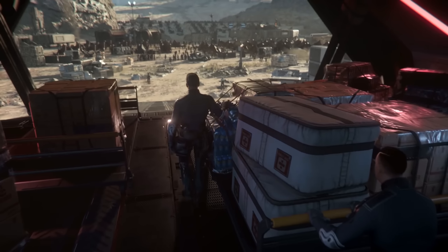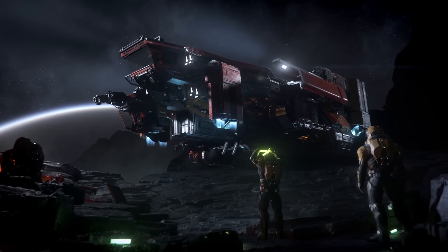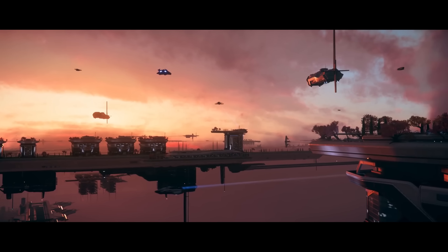Commodity prices have been tweaked. Most notably, gold is very profitable now — whether trading or mining, look out for this valuable ore. They also nerfed it so you can only buy gold at Crusader now.